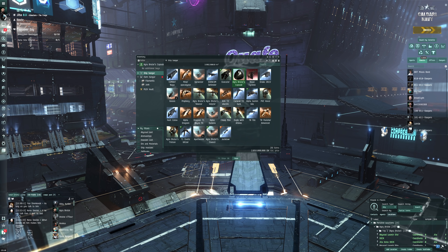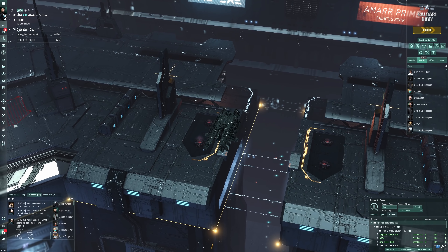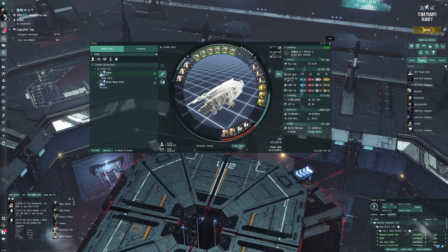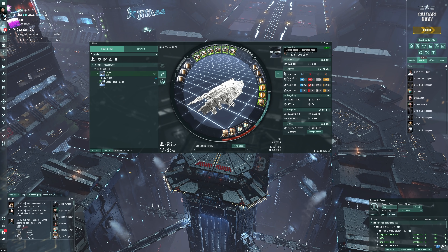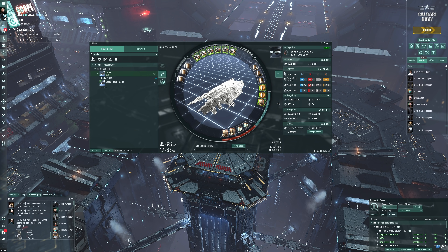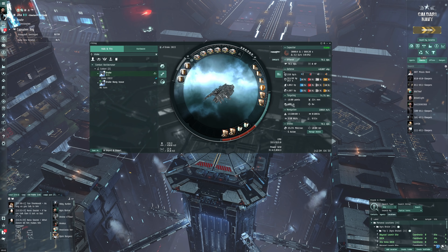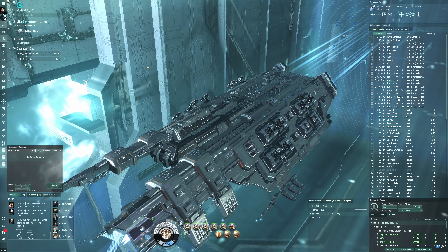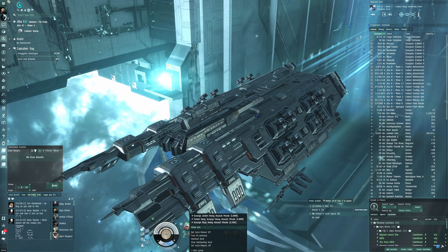Drake 2022 — hopefully this goes smoothly. We've got a decent 159 HP per second tank with decent resists. I could have put more multi-spectrums but the capacitor was a bit short — 0.9 gigajoules per second. The tank should be fine, but worth noting there are energy neutralizers on grid, so if they neut us and force the multi-spectrum shield hardener off, that won't be a good time.